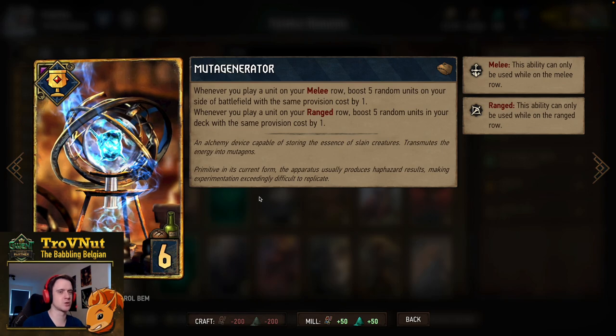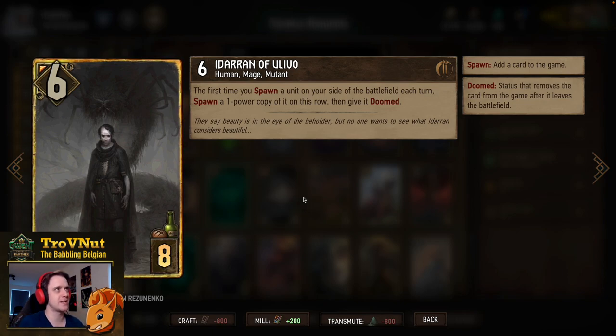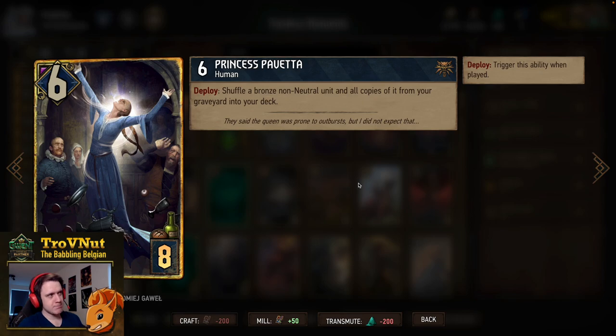Idaran of Olivo is perfect for a spawn-spam deck — you can force him to activate immediately. Six power for eight provisions, and the first time you spawn a unit on your side of the battlefield each turn, you spawn a one-power copy of it on his row and give it doomed. So every reaver spawn you do generates another one right next to Idaran — the swarm doubles up really quickly with him.